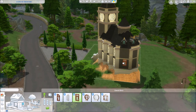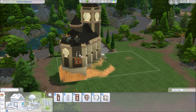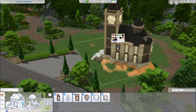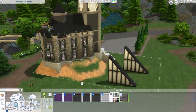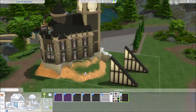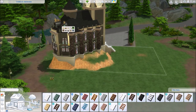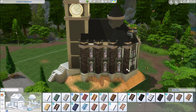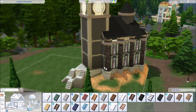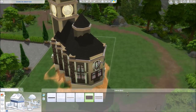The church is the first thing I built, of course. We use a lot of the new windows from Realm of Magic because they come with painted glass, and a church needs to have painted glass. I really wanted it to look like a small cathedral almost, because I live in Cologne — we have one of the biggest cathedrals on earth here. We all know the Sims lot sizes aren't that big, so you can almost never realistically portray these buildings because you always have to scale down, and there are so many grid restrictions that make it a little bit hard.